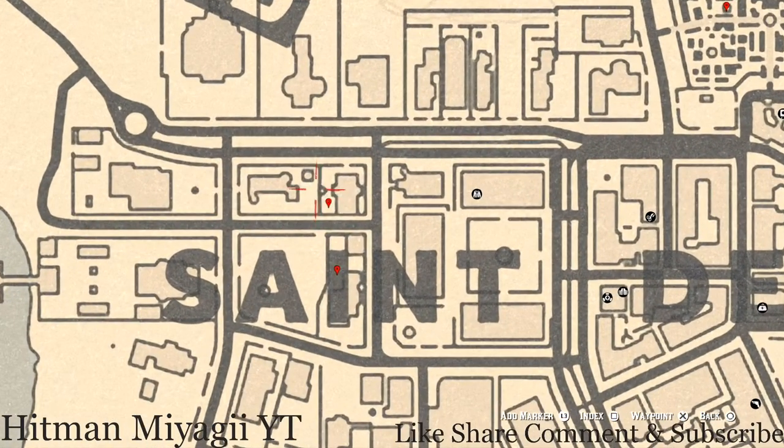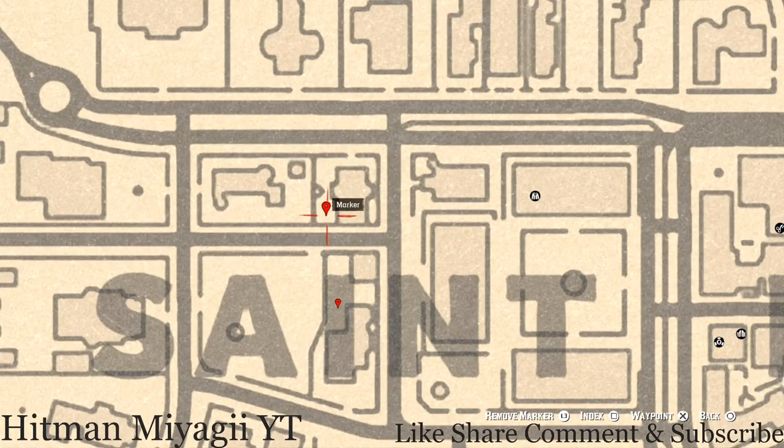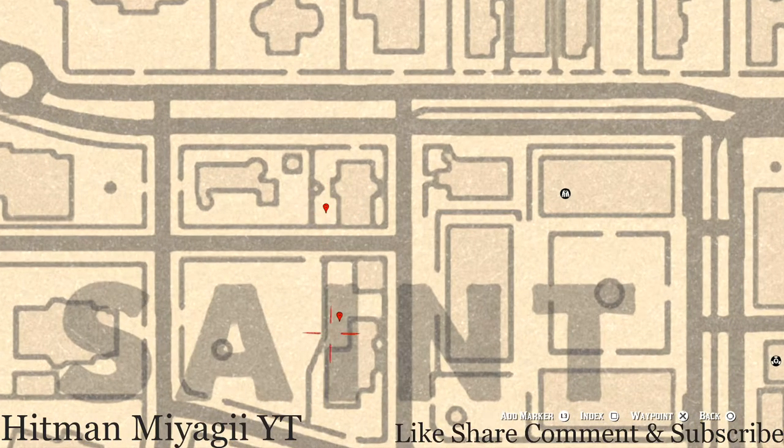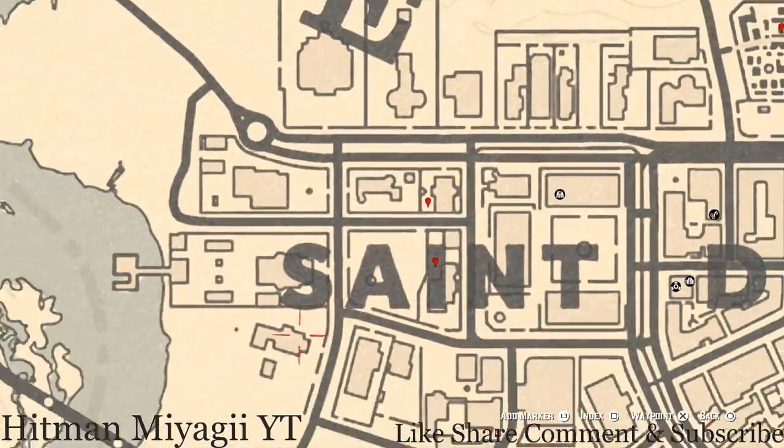Right here, one is in the eye of Saint Denis and one is right above that. At both locations there's a table, and on that table there's a chess board, and on that chess board there's an item. This first item is a tarot card — the Eight of Swords — on a white table with a chess board. And right here at our next marker is a family heirloom — an ivory hairpin.